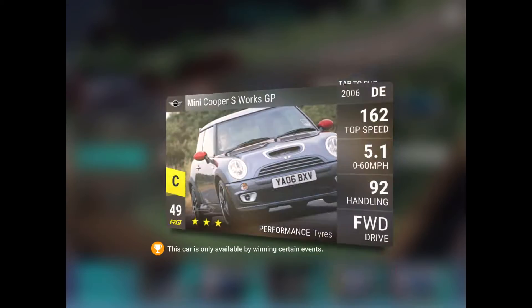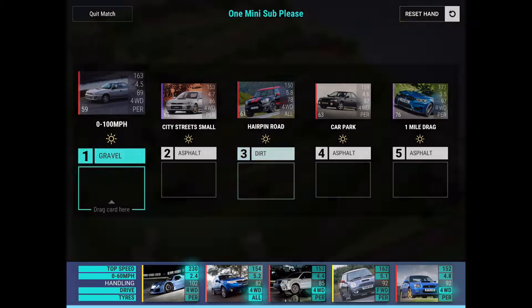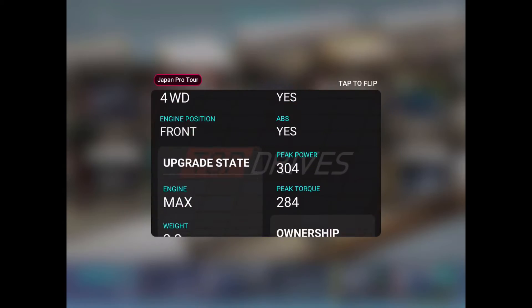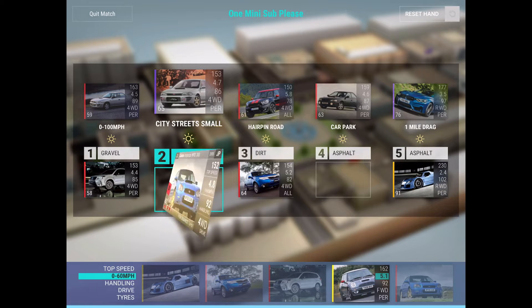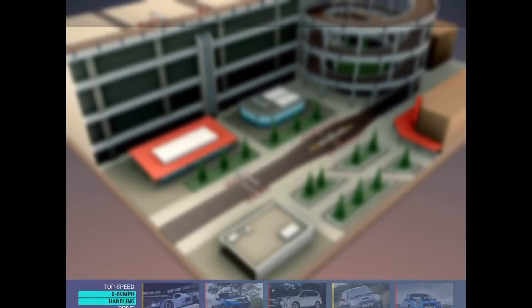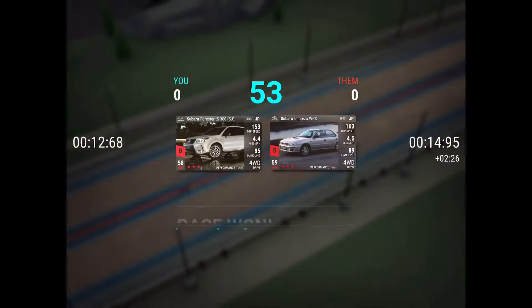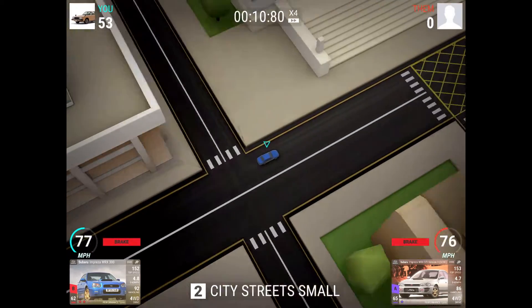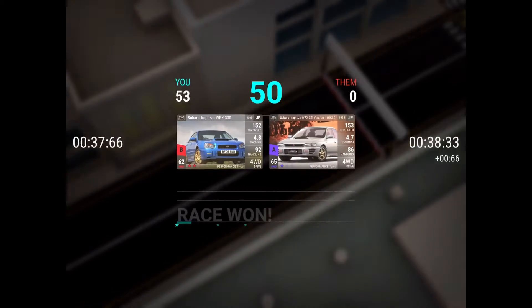Looking at the weight differences — 1300 and 1016 — I'll place the cars accordingly in the drag slots. Another useful thing: the Forester has traction control and ABS, so it'll be a pretty nice key car for saving RQ. A lot of Subarus at lower RQ don't have traction control and ABS, which is also why we picked up some bonus points.